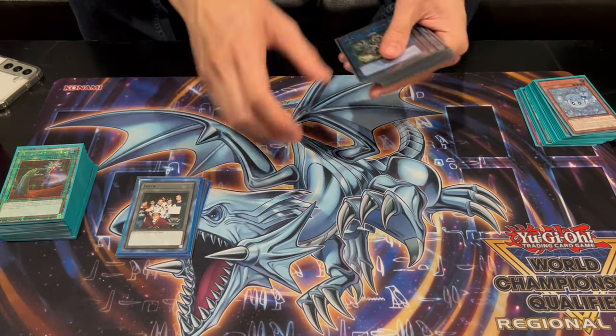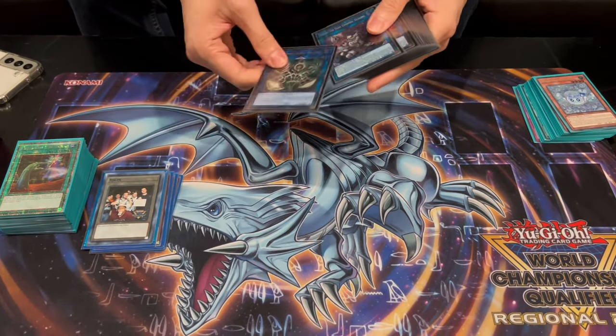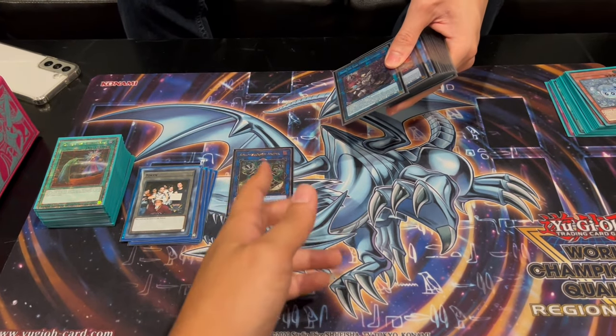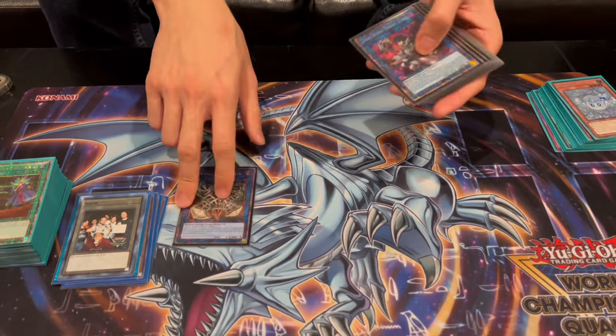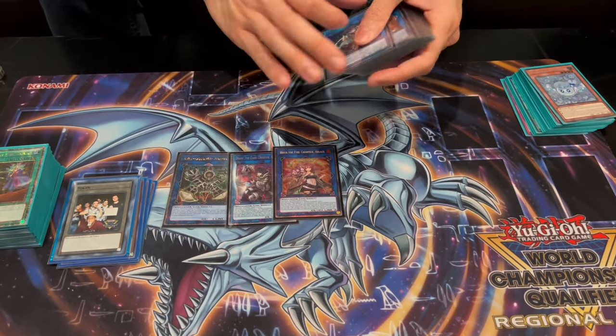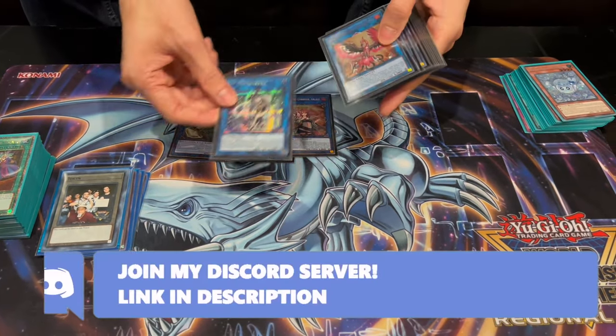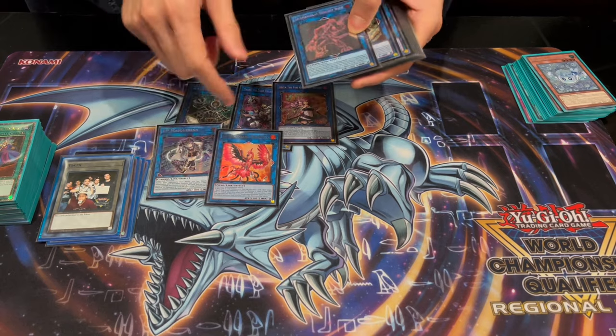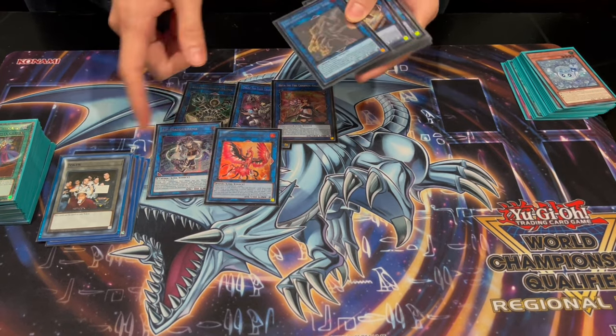Extra deck: pretty standard. Did you ever make Animal today? I always have to ask because it's so scary. I had a few times where it almost came up but I felt like I had a better play. One Dark, one Hiita, IP Masquerena, Phoenix — pretty standard. IP does come up when you get nibbed to link off like a token. I made it a lot today with Sunlight Wolf and IP.